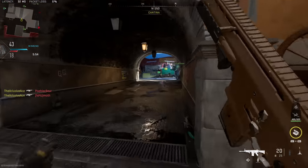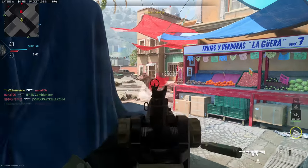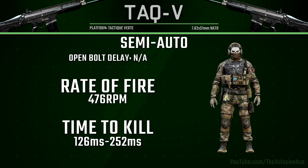This is the TAC-V, and it's quite a unique battle rifle — first off, it's the only battle rifle that starts off in full auto as default. In semi-auto, it's going to be a two to four shot kill depending on range and body multipliers, though more often than not in typical multiplayer map ranges it's a two shot kill. It's worth noting the TAC-V does not have one shot kill potential to the head even in semi-auto. The rate of fire cap in semi-auto is 476 rounds per minute, giving a two shot kill TTK of 126 milliseconds — ridiculously fast — and even a three shot kill at 252 milliseconds is fairly reasonable.